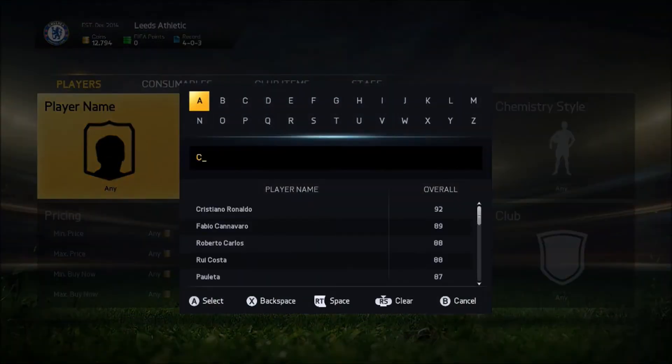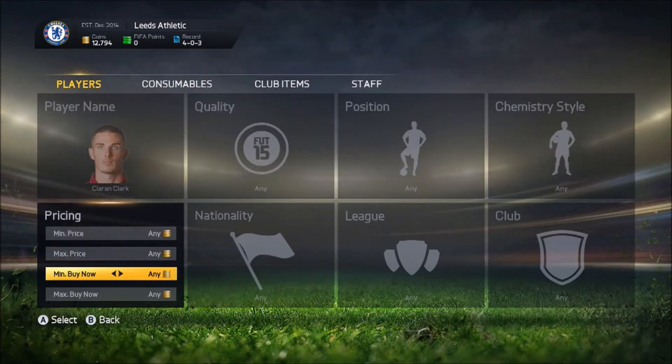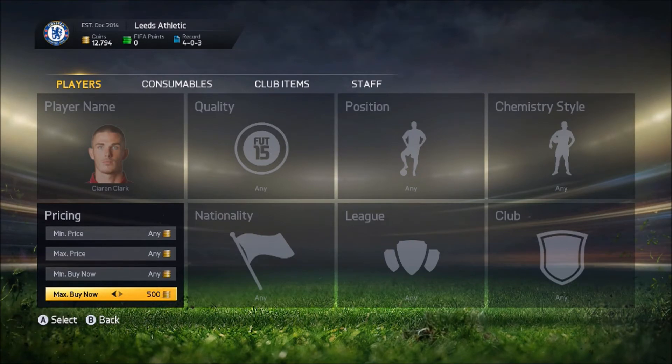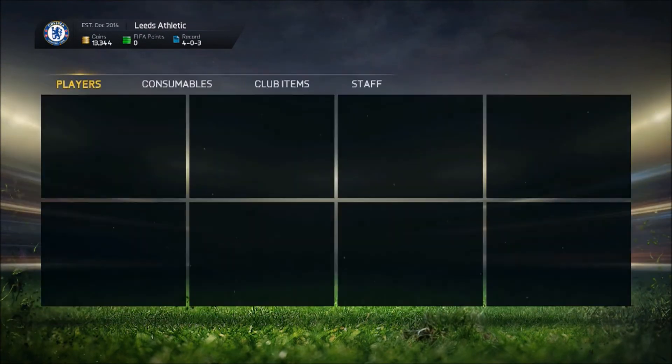Now let's have a look at that Clark guy — something like Ciaran Clark. This silver player actually worked really well during the St. Patrick's Day Cup as well, because the prices of Ireland players were going up. So he went up too, and he's actually pretty decent.